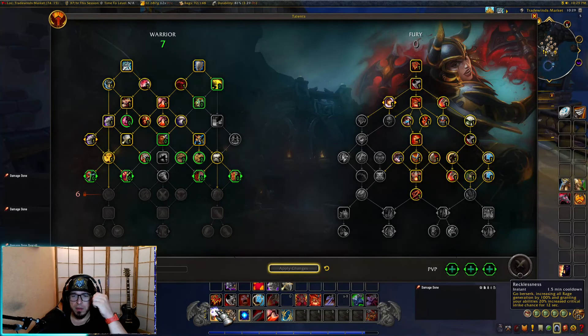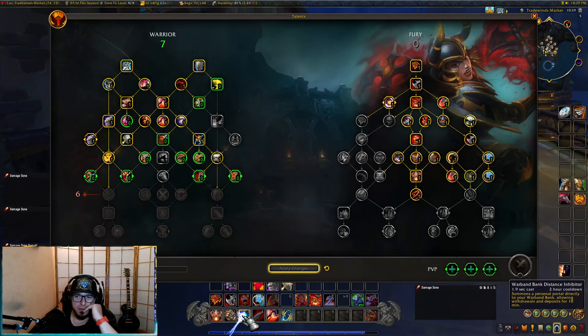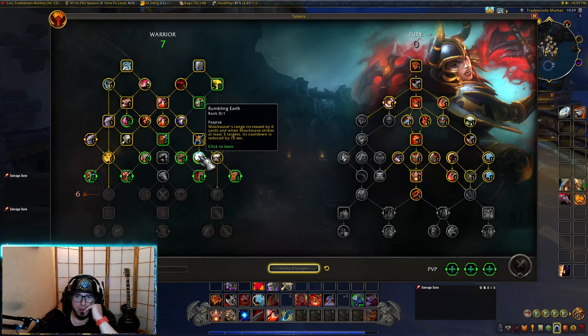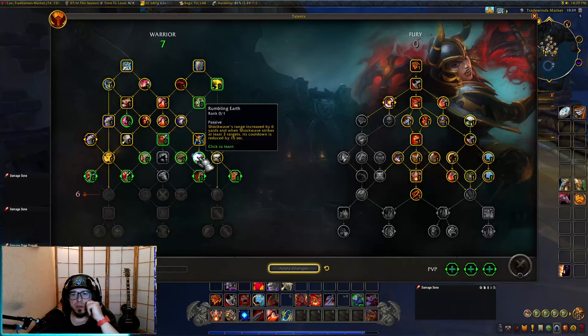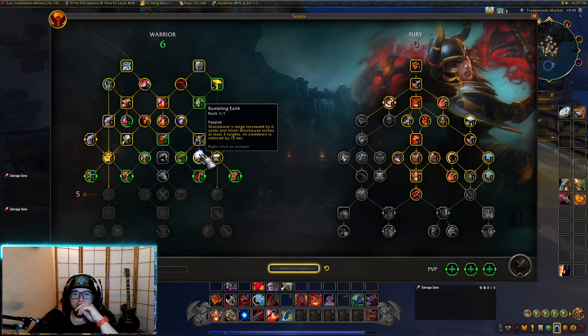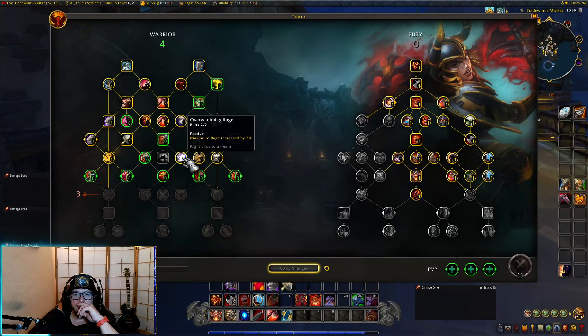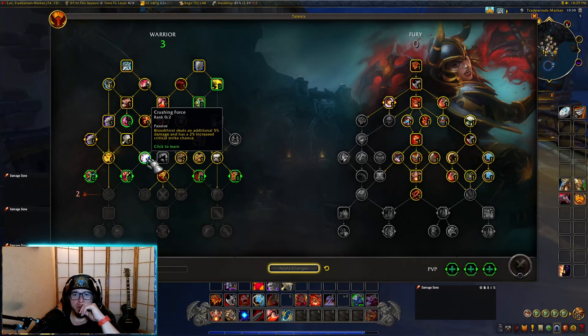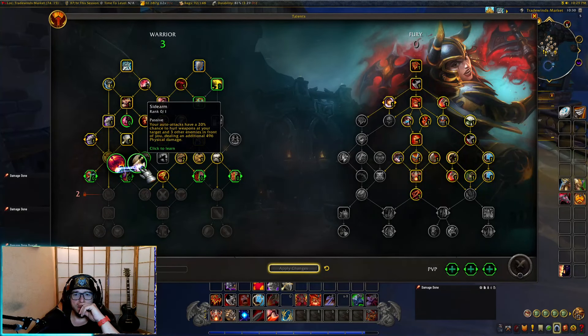Rumbling earth: shockwave's range increased by six yards and when shockwave strikes at least three targets the cooldown is reduced by 15 seconds — I remember liking this one. Overwhelming rage: increasing my maximum rage is amazing. Double time is something I want as well. Crushing force: bloodthirst deals an additional five percent damage — nope, I'm not focusing on bloodthirst for now.